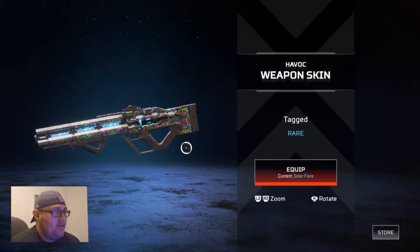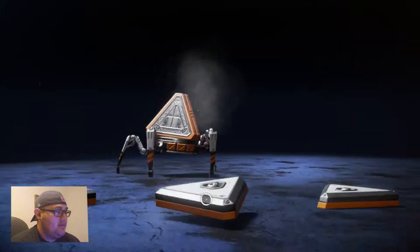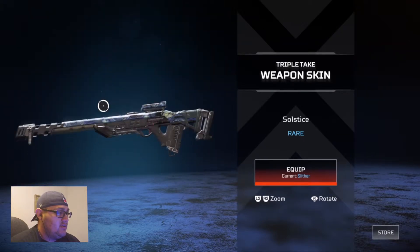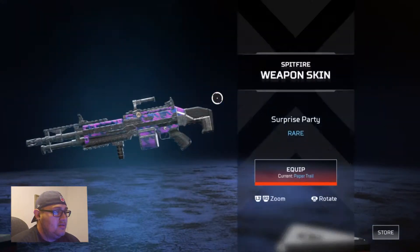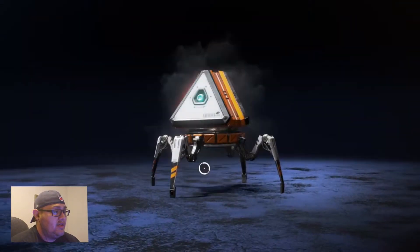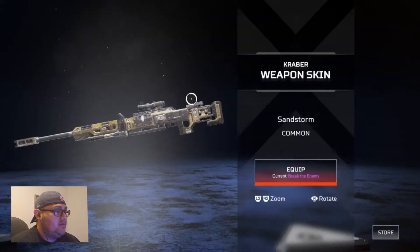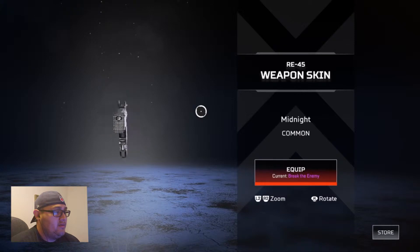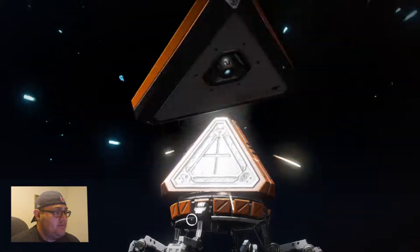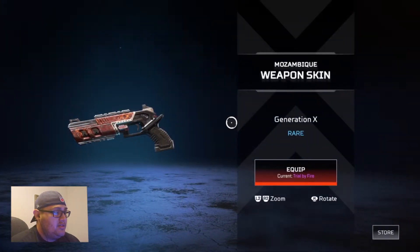For the new weapon, the Havoc — come on, you can't hold it. Here for the Triple Take Solstice — that kind of reminds me of Starry Night. Was it Van Gogh that painted that? Kind of looks like it. Let me know if you know who painted Starry Night. What's the Craver — RE-45, alright. Crafting metals, plastic — we got the Interdimensional.